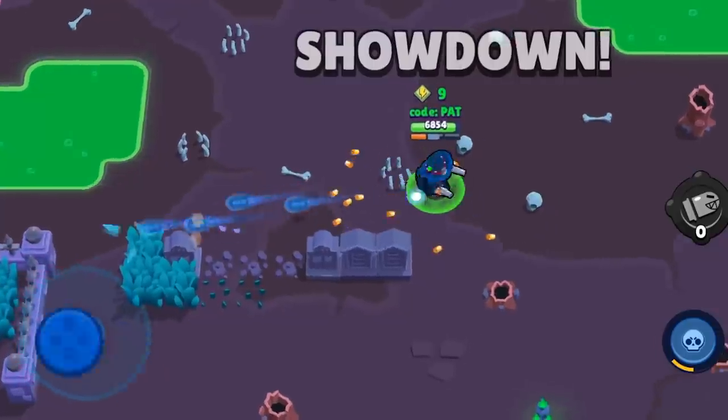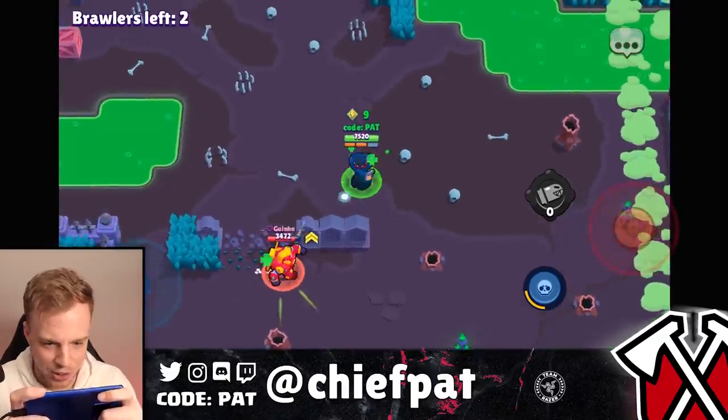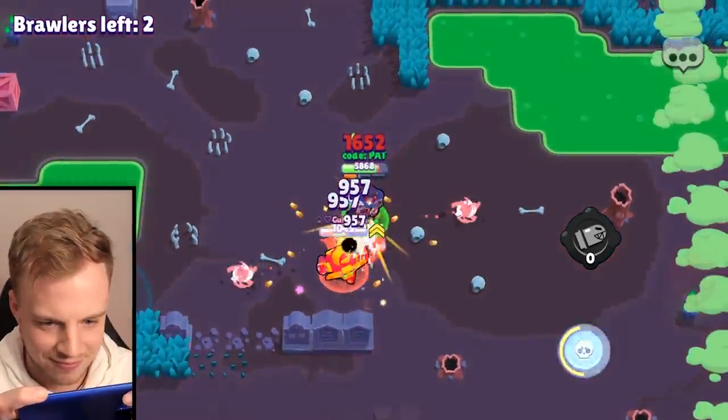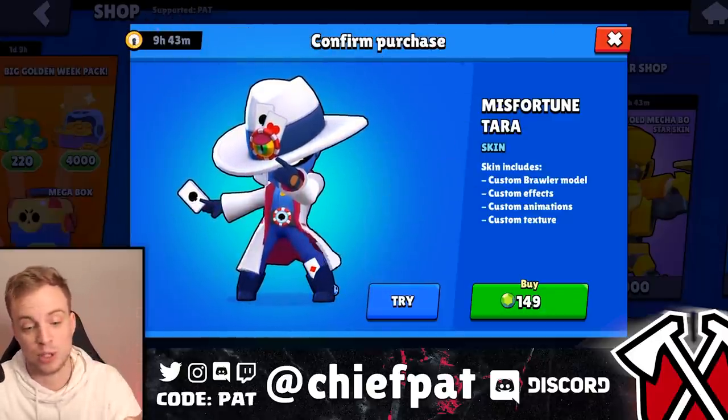Two brawlers, one Surge, one terrible mustache. There's the Surge — he has no cubes. That was sad. Back to the paid-for skins.